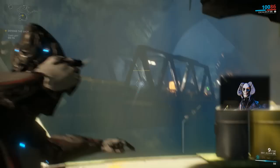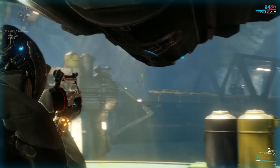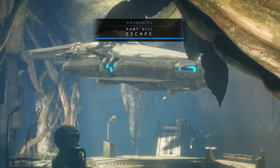Now you need to defend your ship and kill all the reinforcements as it starts up. There you go, you've escaped safely. This ship is going to be your main home and base of operations.